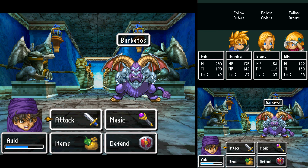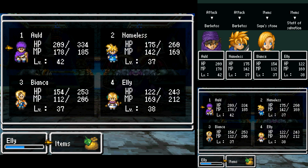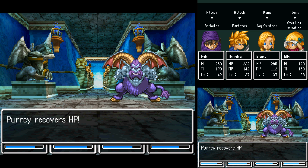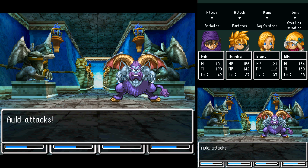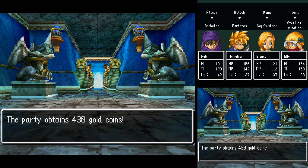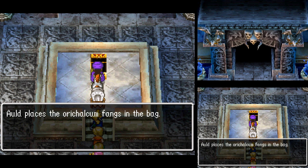Nameless didn't kill it. Staff of Salvation — you are the most injured. And a Kaboom. Ouch! Woohoo! I'm glad I started healing. 2,330 experience points, 430 gold coins. Still no levels. What a pair of Aura Halcom fangs! I'll place the Aura Halcom fangs in the bag.